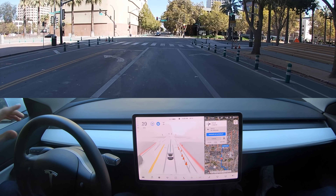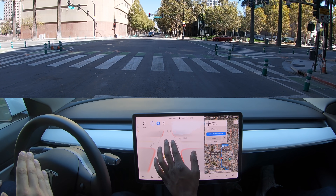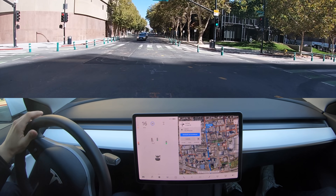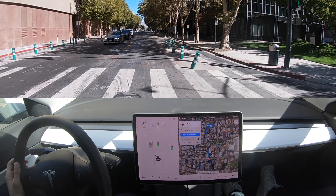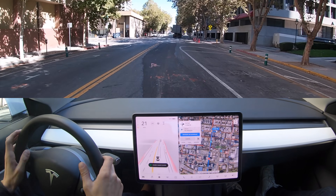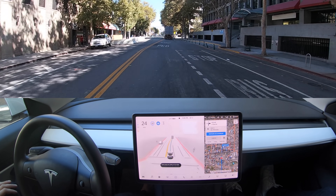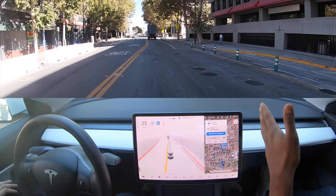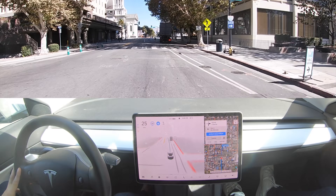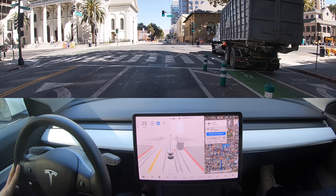There are lights out ahead — it detects it even though one light was out. The light for our specific lane was out. I had to take over there — it was obviously going left for some reason but we needed to go straight. It was drifting like it was going to turn left and then going for the left side of the road. I didn't want to play chicken with the Audi in front of us. We definitely have a responsibility not to scare the traffic around us.